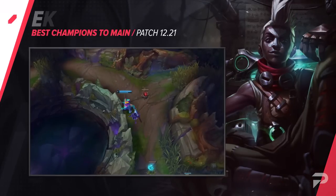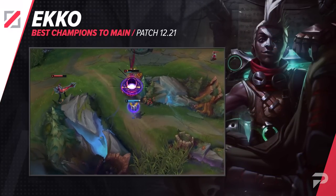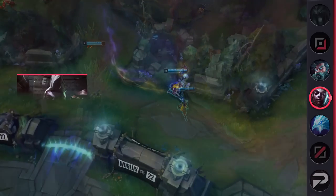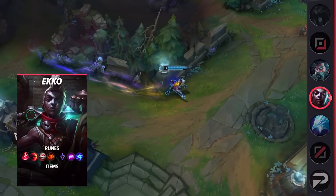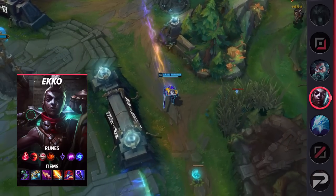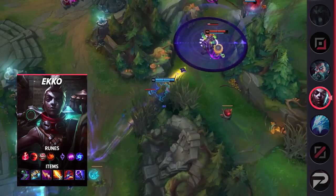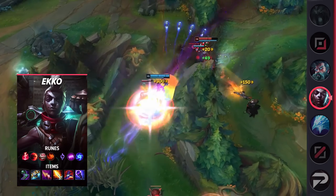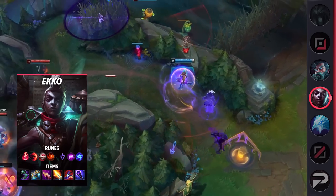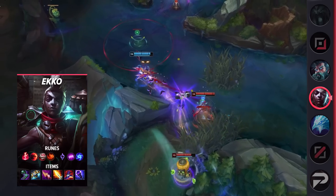Our second mid laner is Ekko. Much like what happened with Vex earlier this season, the seemingly small buff to his Q on patch 12.19 made him a much stronger laner, which makes it easier to reach the mid game where he really starts to come online. For his build, there are a lot of options. The go-to generic one works well, but you can make adjustments — like swapping Nashor's for Mejai's for a more one-shot heavy build, or adding a Zhonya's if you need the safety, though his ult should cover you there if you're playing right.